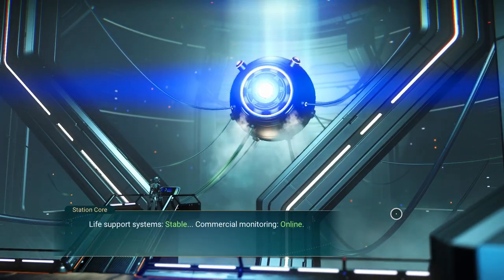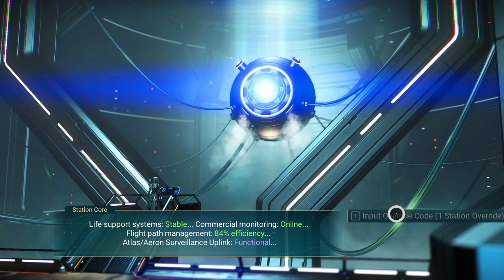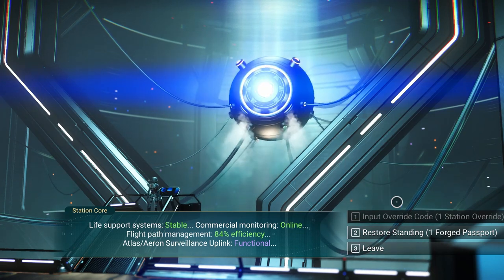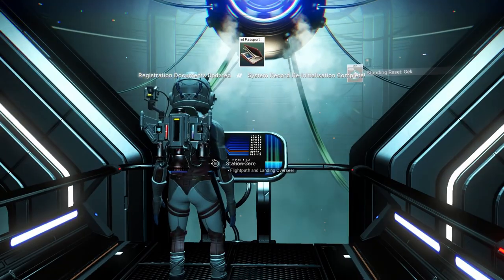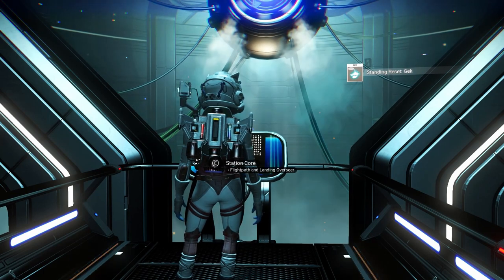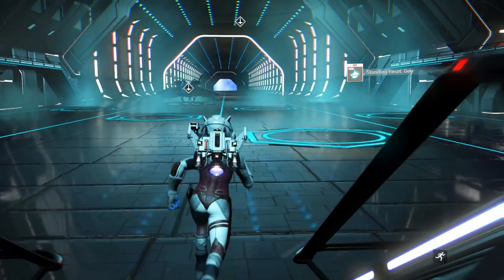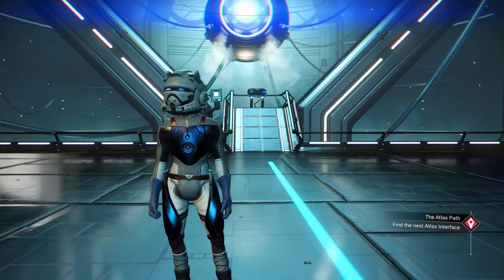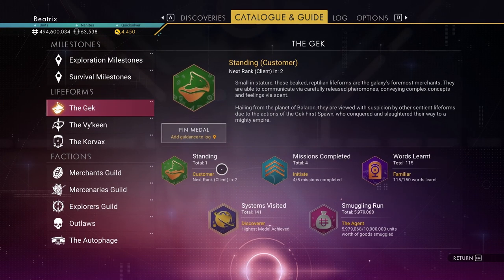Life support system stable, commercial monitoring online, flight path management 84% efficiency, atlas area surveillance — functional. Restore standing: one forged passport. Standing reset with the GECK. That is awesome. And we are now a customer instead of a rival. So instead of minus 247, we now have a total standing of one.